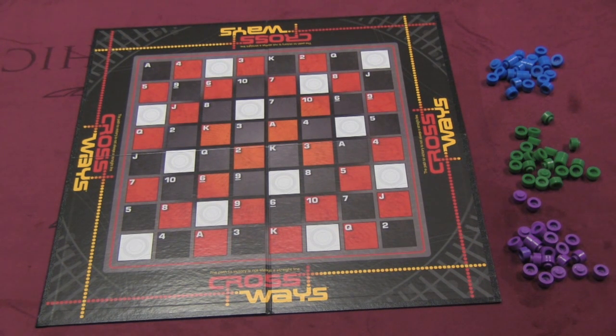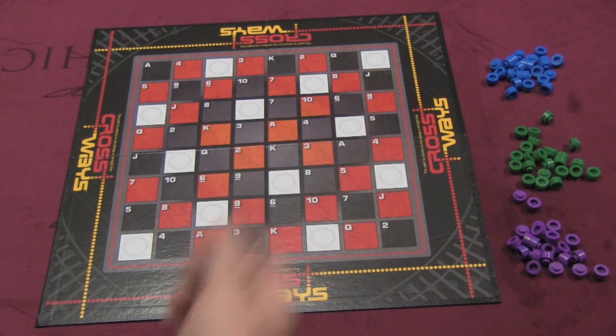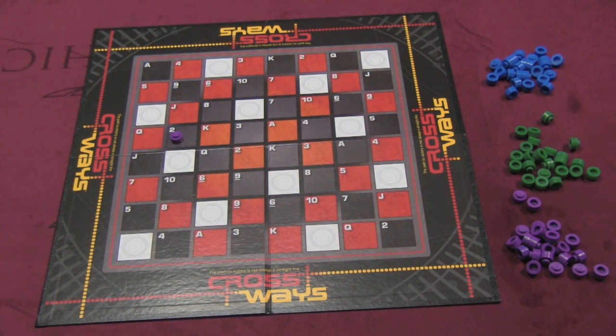You can play where players are working as a team or by themselves; the gameplay plays pretty much the same way. On your turn, you have a couple of options. The option you'll probably use the most often is to discard a card from your hand and place a piece of your color on top of that space. So if I play a two black spade, I can put it on this two black over here or this two black over here — there are two different spots on the board.